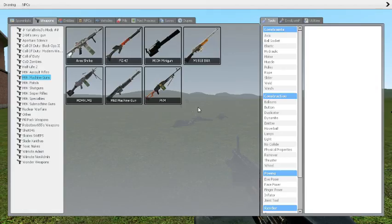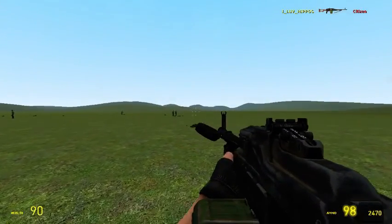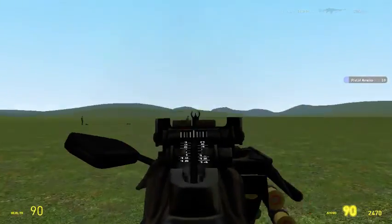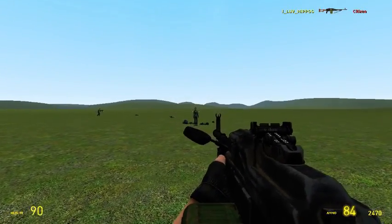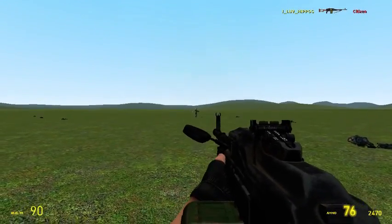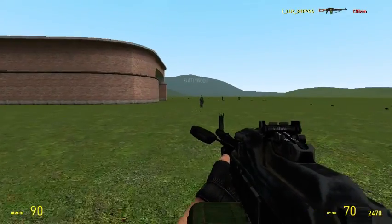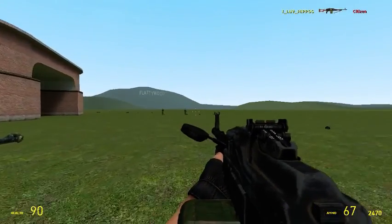The last light machine gun of the day is the PKM light machine gun. It seems to be a pretty good one. I think this was used in the Vietnam War. This has actually pretty good recoil — it's a 1 to 2 shot. It doesn't have that much recoil, so that's pretty good.